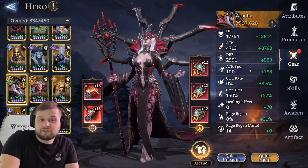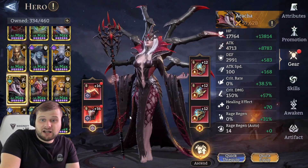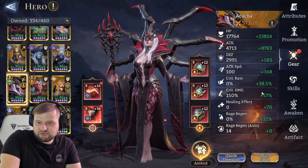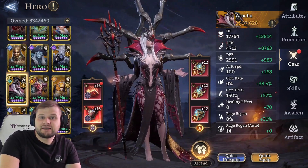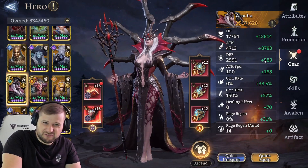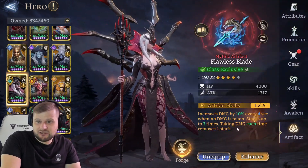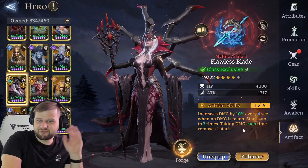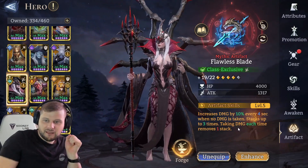She's still rooting enemies and providing that huge lord skill bonus for the likes of Silas, Toriel, Nissande, Nyx, Razak, and even Apsan. This is what she's currently running, as explained. For her artifact, if building for attack, you want attack, attack speed, crit rate, crit damage, and some health — don't worry too much about defense bonus, flat bonus is better. She's currently using Flawless Blade, which increases damage by 10% every four seconds when no damage is taken, stacking up to three times; taking damage removes one stack.